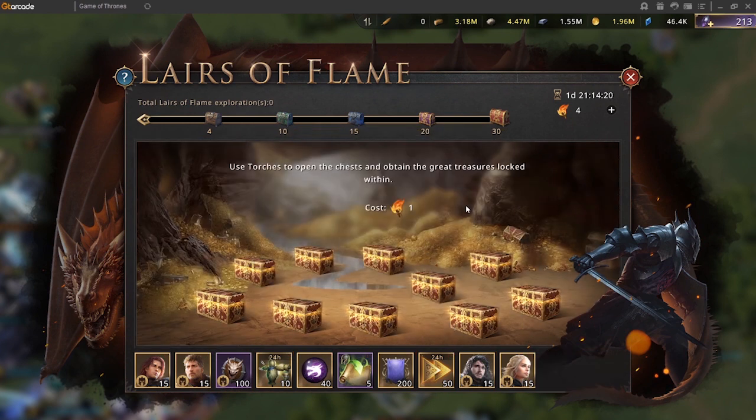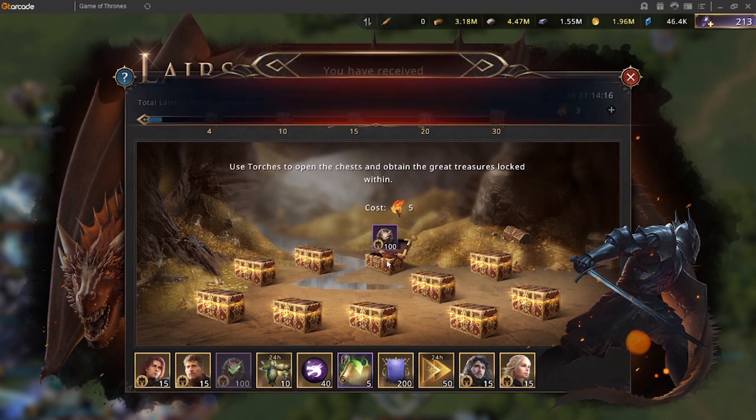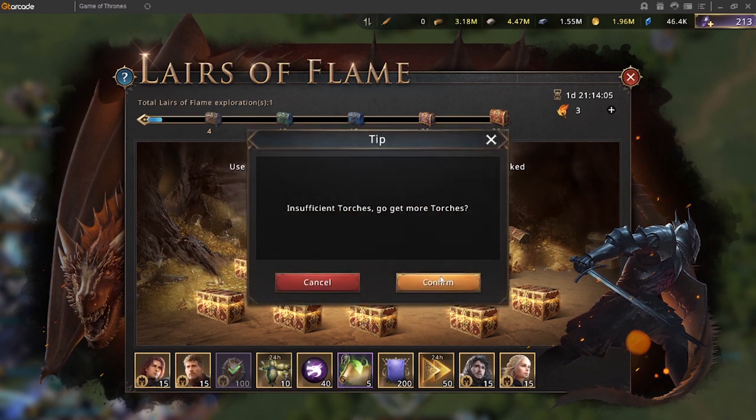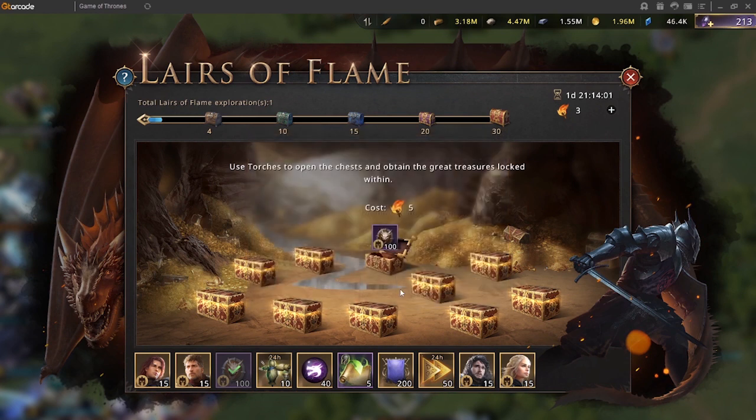Let's see what's inside this one — 100 Mark of the True Dragon! Let's see the next one. It says insufficient torches. Currently we have three, so this means we need two more torches.